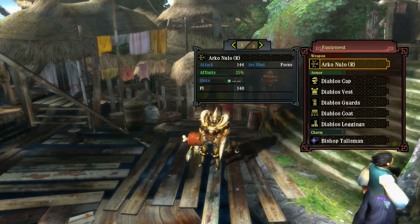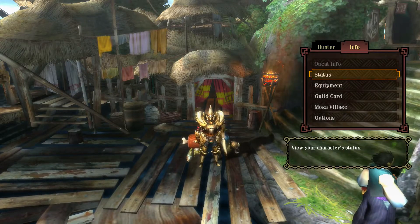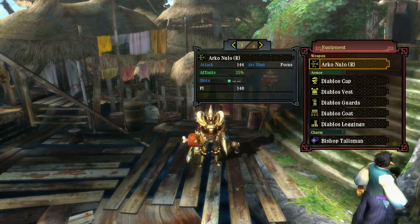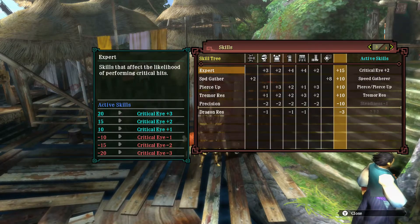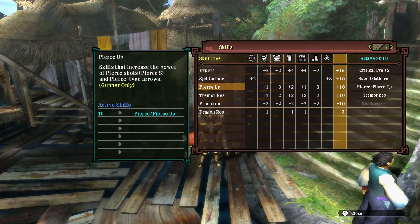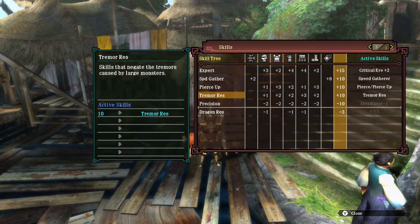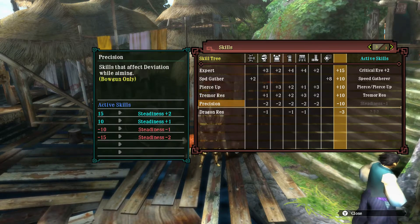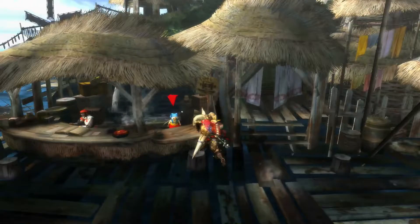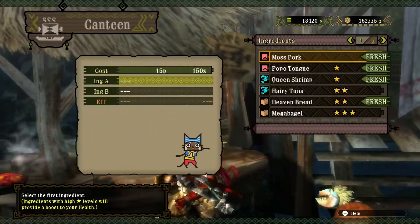The bow is a fire type damage weapon. The skill also has Critical Iron Plus 2, which is why the affinity is at 25. Speedgatherer was swapped out for Piercing Up — that's good. Tremor Resistance has no use. Negative Precision actually has no effect on bows, so we don't need to worry about removing that skill, even if it's negative.